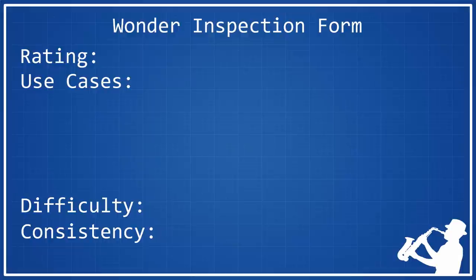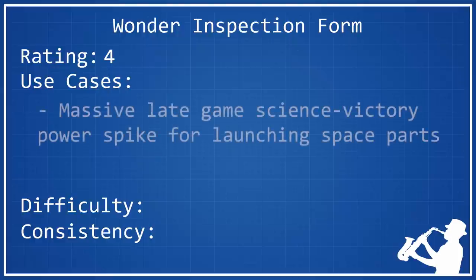Now it's time to give Amundsen Scott its tier rating. These ratings go on a 1 to 5 scale, with 1 being the worst and 5 being the best. For its overall rating, I think Amundsen Scott deserves a 4 — it is a pretty strong wonder. Those percentage-based boosts are absolutely insane, and what makes them even better is that they directly correlate to exactly what you want for winning a science victory. The extra science gets you farther into the tech tree for those missions you need to launch, gets you closer to laser stations to speed up your exoplanet expedition, and the extra production lets you build those space parts faster.